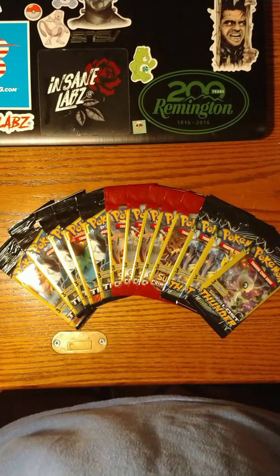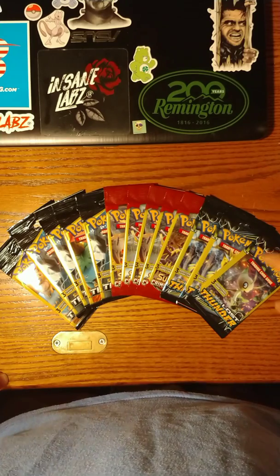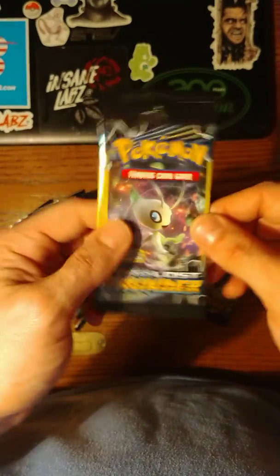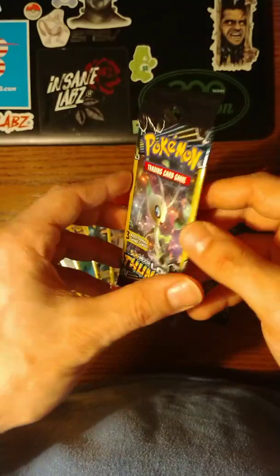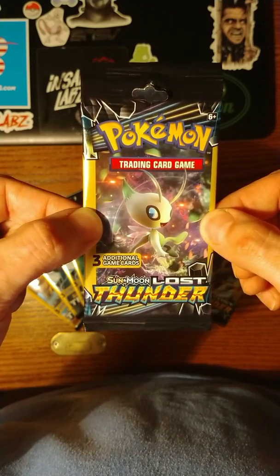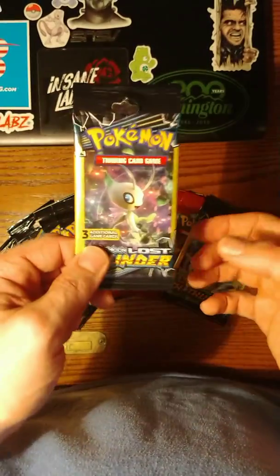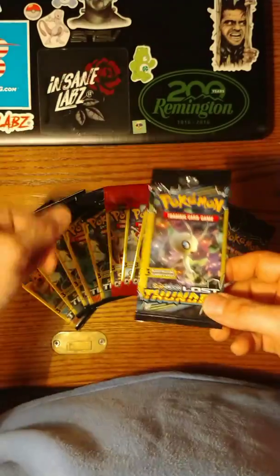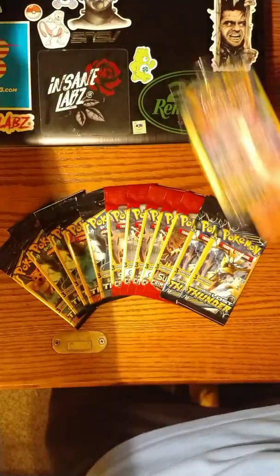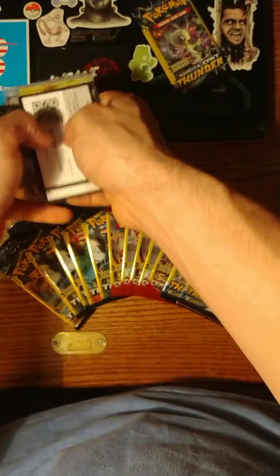Hey everybody, welcome to another Pokemon card opening. Today I have some $1 Pokemon cards — you can get them from Dollar General or Dollar Tree and stuff like that. It's an actual licensed product with three Pokemon cards in it. You're not guaranteed a Rare or a Holo, but you can literally pull anything from the set. They're really cool. That's what I got this Erica's Hospitality at — it was from a Dollar Tree.